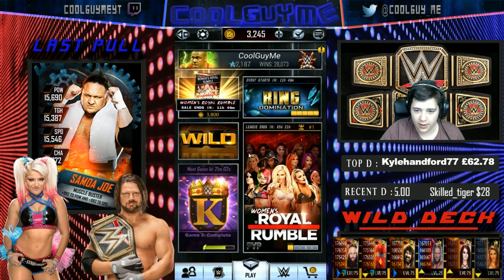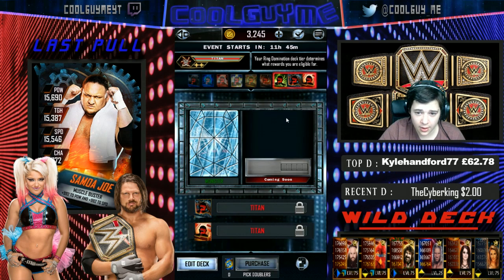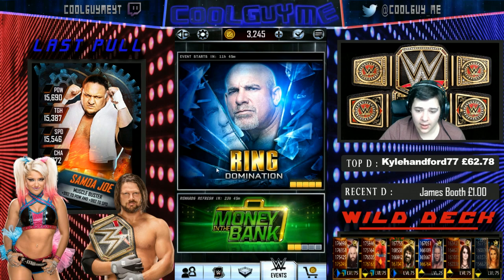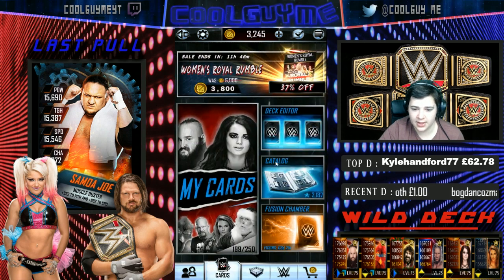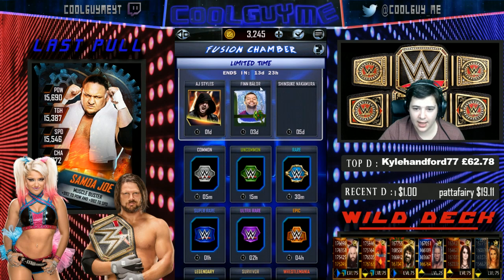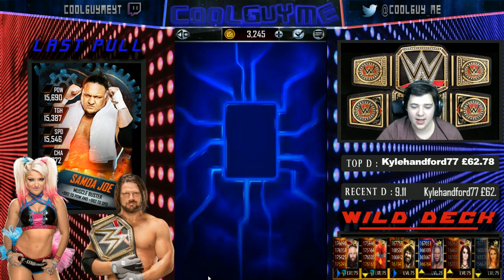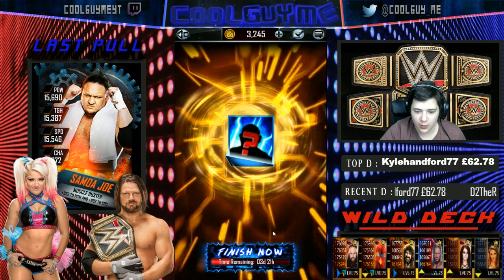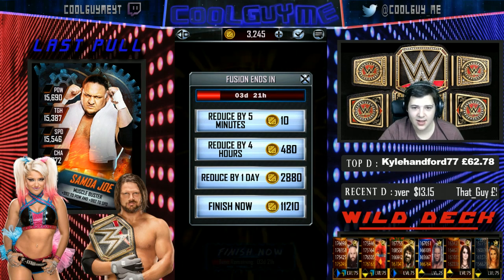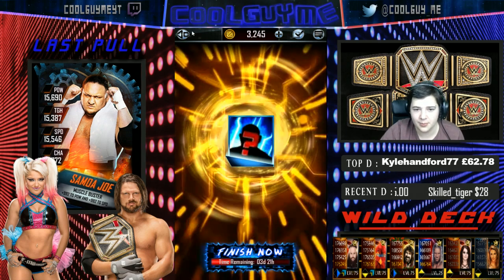Let's start with the Ring Domination preview — just Goldberg, nothing special. The next big thing is the new Fusion Fury feature, which SuperCard tweeted about earlier. It's a limited time event ending in 13 to 14 days. The problem is I've already got a fusion running, and they've screwed me — it costs 11,000 credits to speed it up, which is absolutely ridiculous.